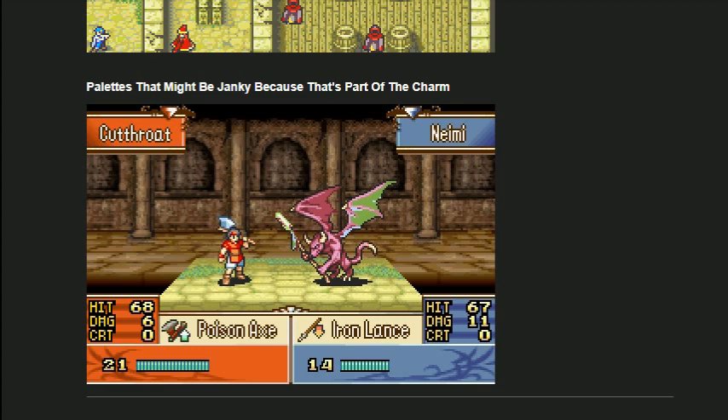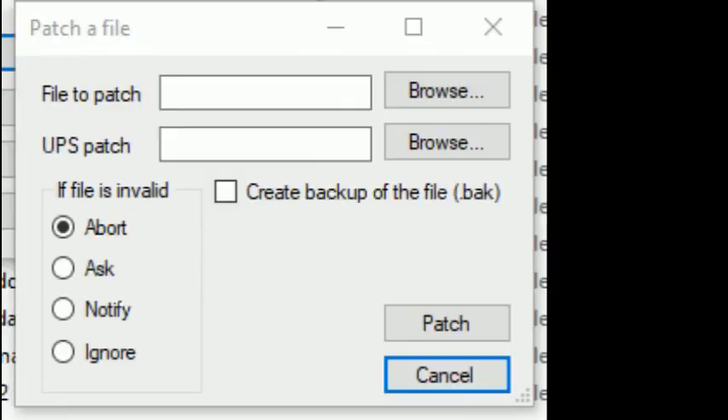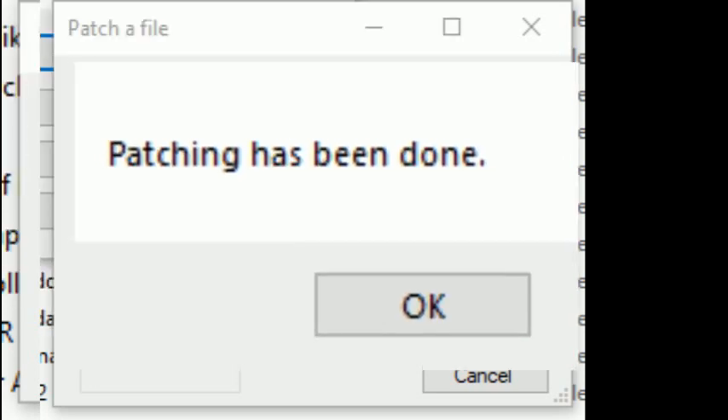Now let's see how you actually get this to work. What we've got here is NUPS — a program you can download for free, I'll post the link in the description — which you use to apply a UPS patch to a ROM. For this to work, you need both the UPS file from the FE Universe site, as well as a clean ROM of FE8. Click on 'Apply a UPS patch to a file' and a new window will open. Browse to the clean ROM in the upper 'file to patch' field — that should be a .gba file. In the bottom field, find the UPS patch — that should be a .ups file. Once you've done that, just click Patch.